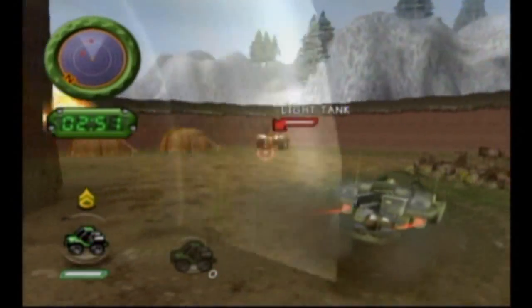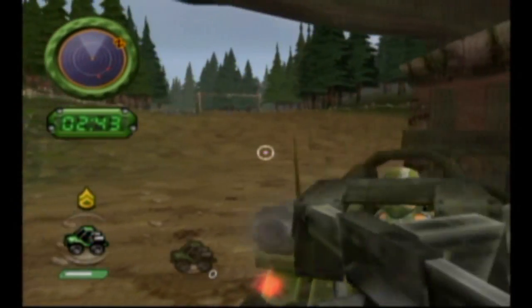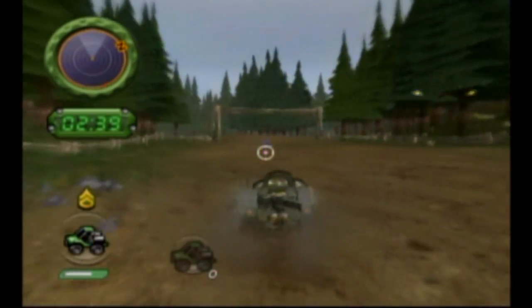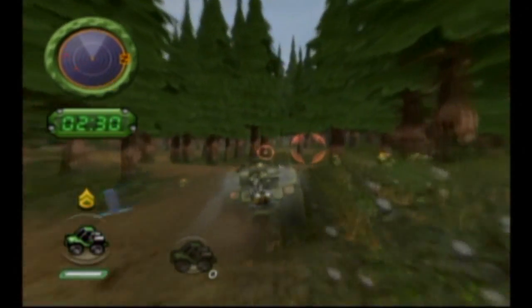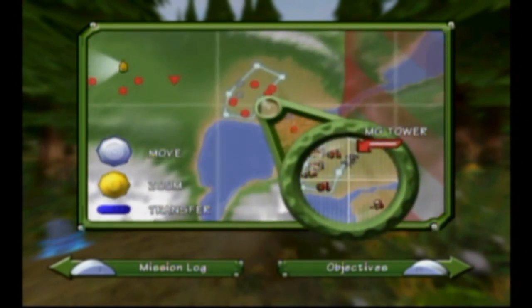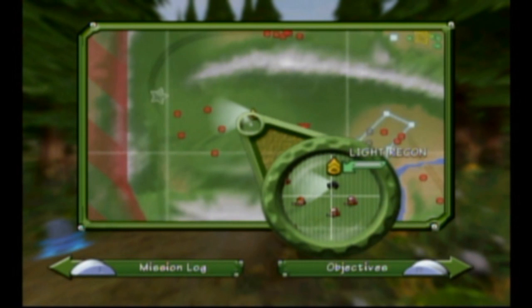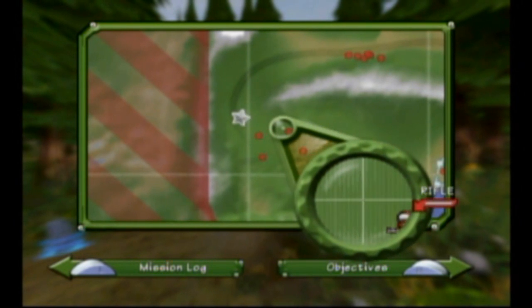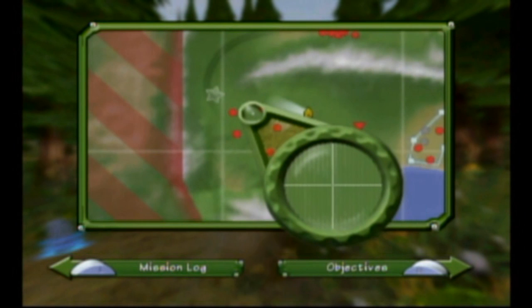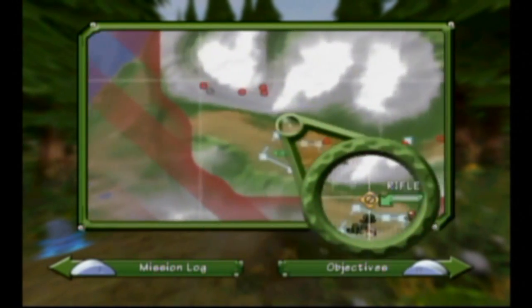Watch out for those ammo dumps — you will really thank yourself for doing so. This is where you can die; if you get stuck in there you're kind of dead because you've got tanks and a gunship on you. When you're driving through the woods it might be in your best interest to check the map. This is your map — I haven't explained it yet. You can see individual units in the zoomed-in view.